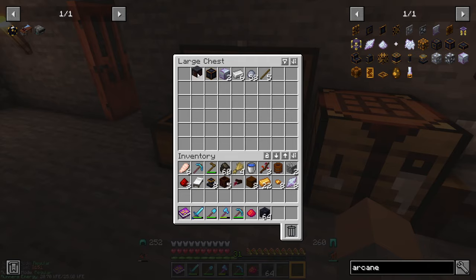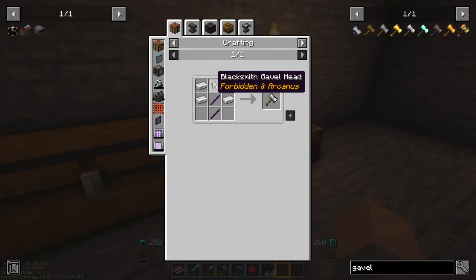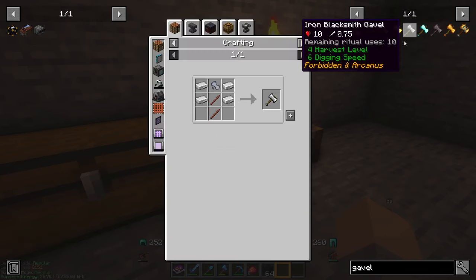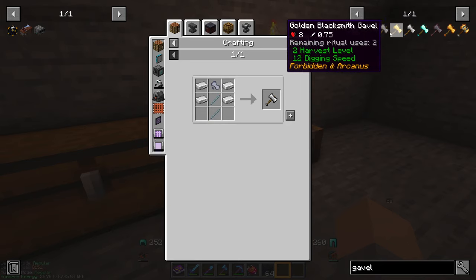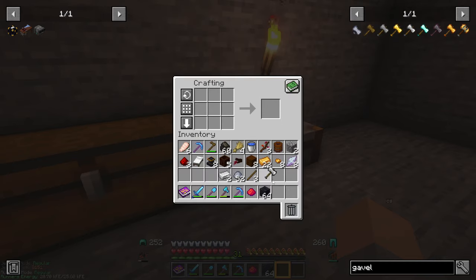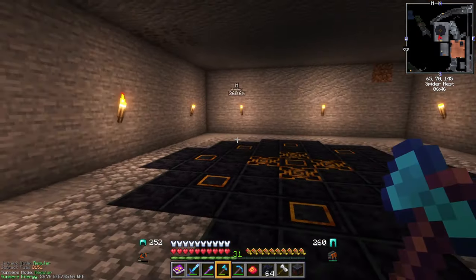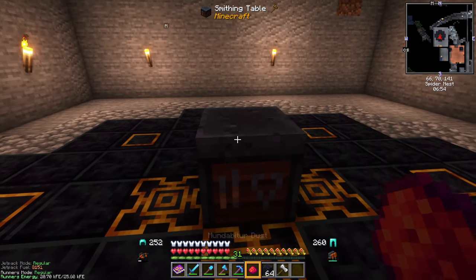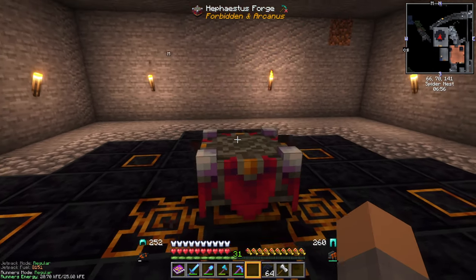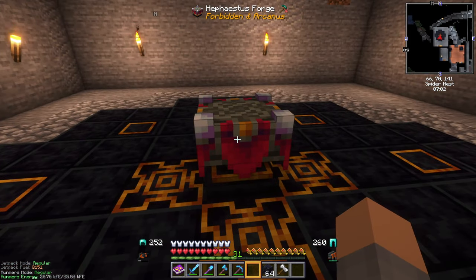We take a smithing table and need to make a Gavel, which is made with a gavel head out of clay. Once we have that, we can make an iron gavel. To convert this into a Hephaestus Forge, we need a smithing table - then we take our last Mundabator Dust and shift right-click. And there we go - we've got our Hephaestus Forge!